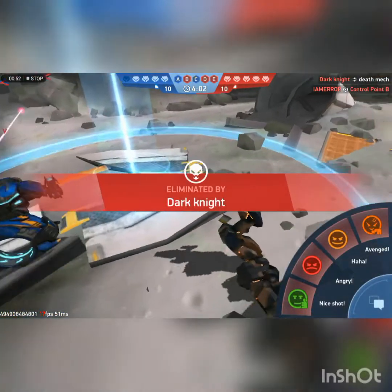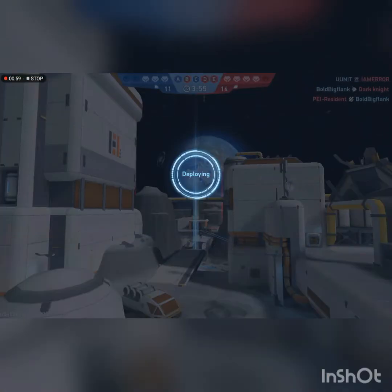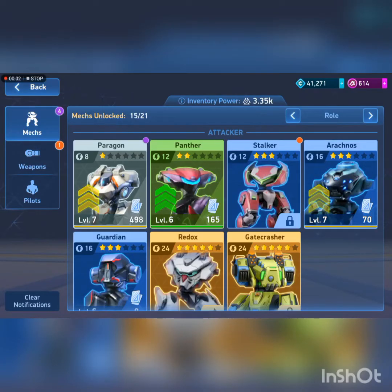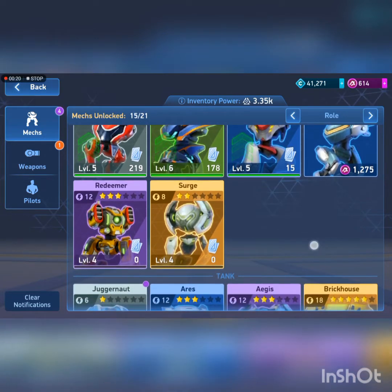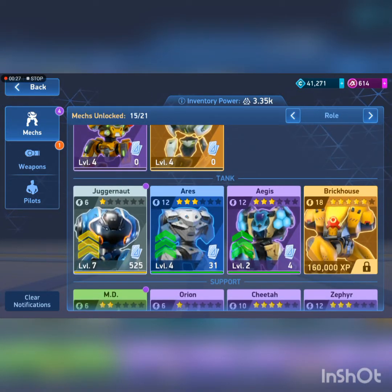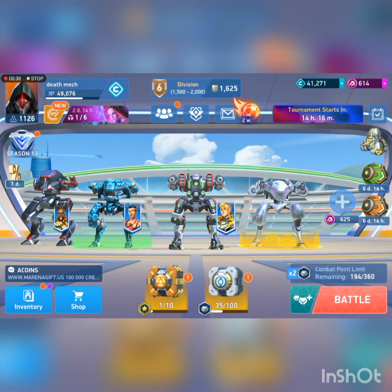His shields are down — I guess we only got two kills. I think we're wrapping up for today. Before we wrap out, I'm going to recommend some mechs to use with the EM rifle. First on the list: Arachnos, Stalker, Guardian, Shadow, Lancer — he's pretty good — and Shadow Redeemer. Yes. Surge, Juggernaut, Heiress, Arachnos, and Aegis are good options, and Brick House and Dino. Zephyr — I'm not sure. I think that's it for today — hope you enjoyed, bye bye!